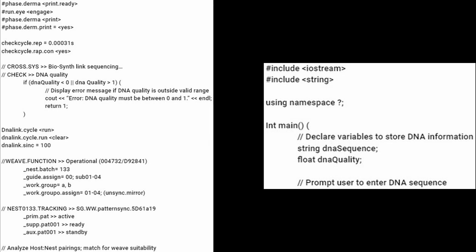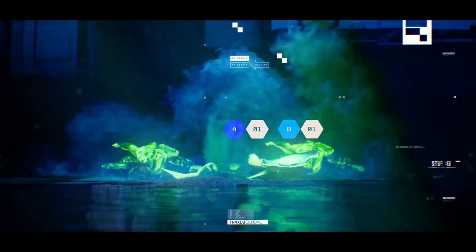The text seems to be the initial stages of the cloning process. Some graphics briefly appear — going top down, there's a code that says Caution, A01B01, and STU-12. These three strings appear throughout the trailer.